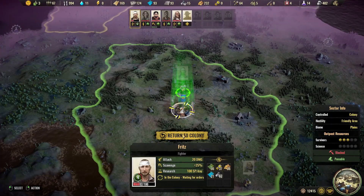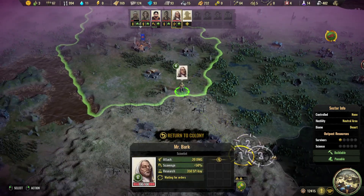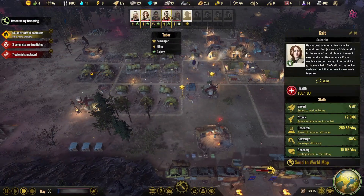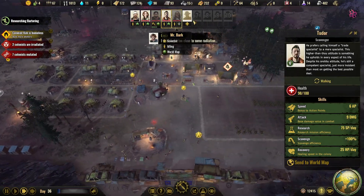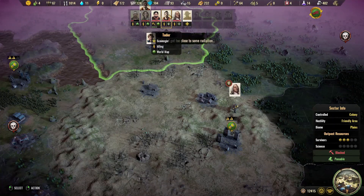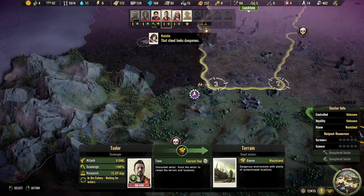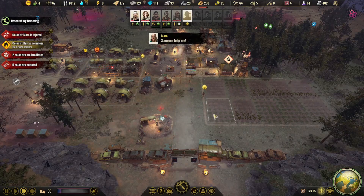He's on the world map and should get back to the colony — he has a lot of stuff with him. Now we have three people in the colony, so we can send out one more. He's the best scavenger and does the least damage, so he's less useful defending the colony — that's why I'm sending him out. He's going to do some exploration in this area so we can get everything there is on the map.